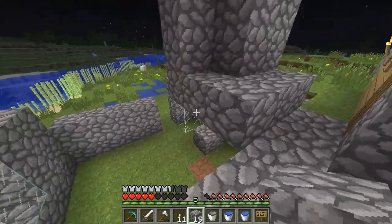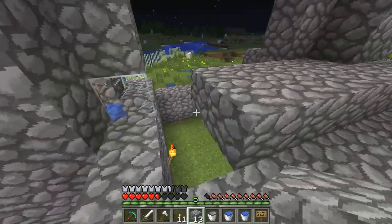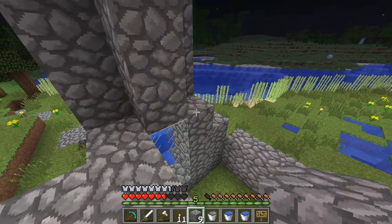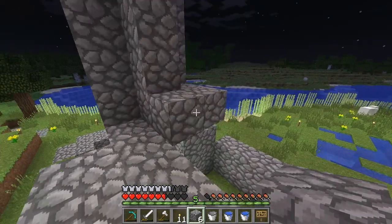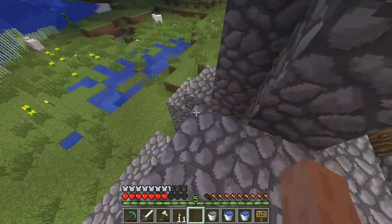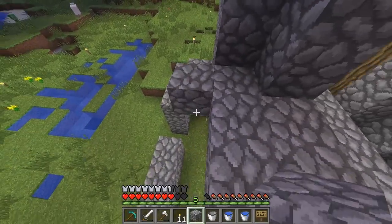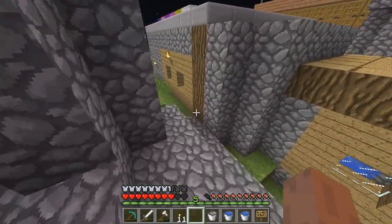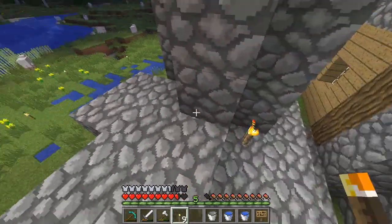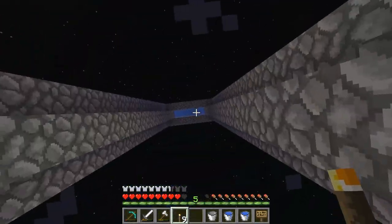It'll have a nice 21-block drop — that's a perfectly survivable drop for mobs. It will leave them with one hit left. You just want to block this off — I use glass because I like the look. Make sure to get rid of any possible places where sunlight might get in. Then I'm going to go down and turn it on and close off the whole place. I pretty much ran out of cobblestone, but I have more inside.